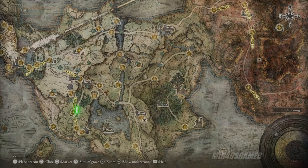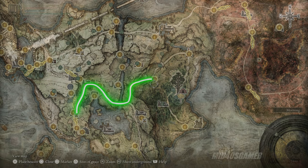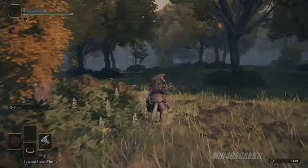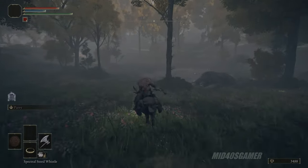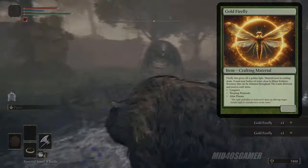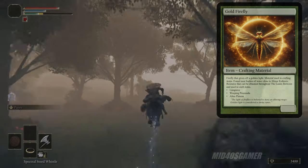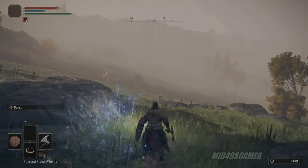The first ingredient is located within the Mistwood, and the Church of Ella is a good starting point. Follow the highlighted path to the Mistwood Outskirts Site of Grace and you can start your collection almost immediately. Summon Torrent and travel east into the wood line, where you'll find a small pond surrounded by a few Rune Bears. Within the pond, you can pick up more than a handful of Gold Fireflies, which are only found near bodies of water close to minor Erdtree branches. After collecting the fireflies, return to the Site of Grace to reset, then rinse and repeat until you're satisfied with your stock.